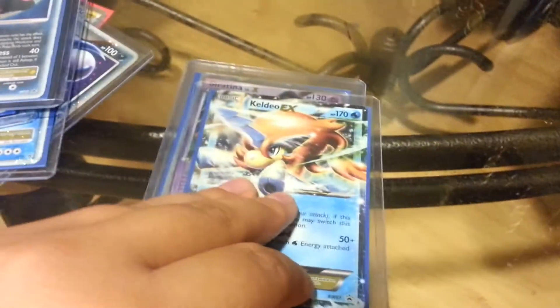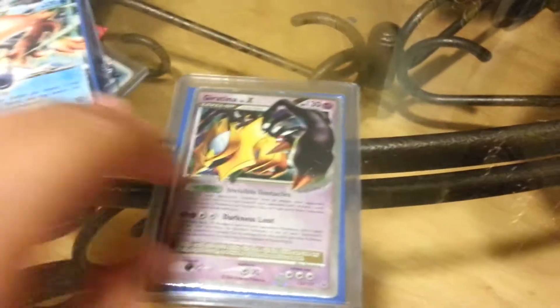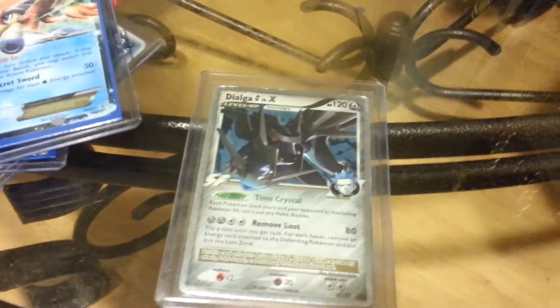I checked the card. Darkrai — excellent. Caldeo — mint. Excellent. And excellent, it's plate. And now we're going to get into the binder.